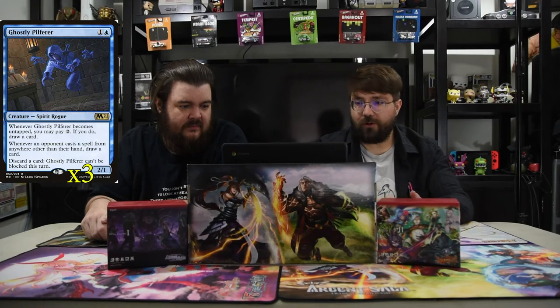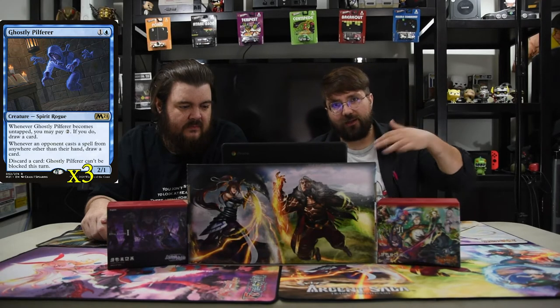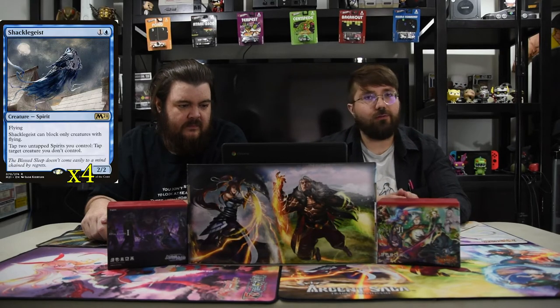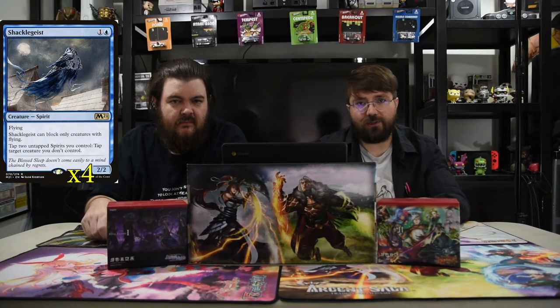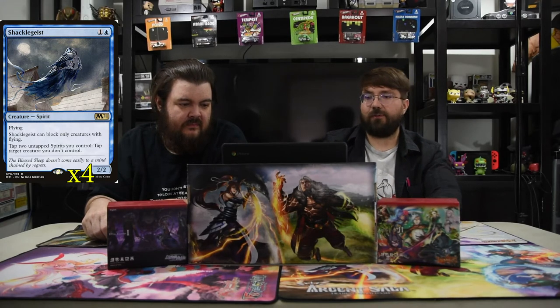The other part is jump-start is here, so you can get that trigger for sure. Or if it gets tapped any other way — which leads into Shackle Geist. It's one and a blue, a 2/2 flying spirit. It can only block creatures with flying, and you tap two untapped spirits you control to tap a target creature you don't control. So at end of turn you tap your dudes, they untap, draw a card — pay two, draw a card. Pretty good.